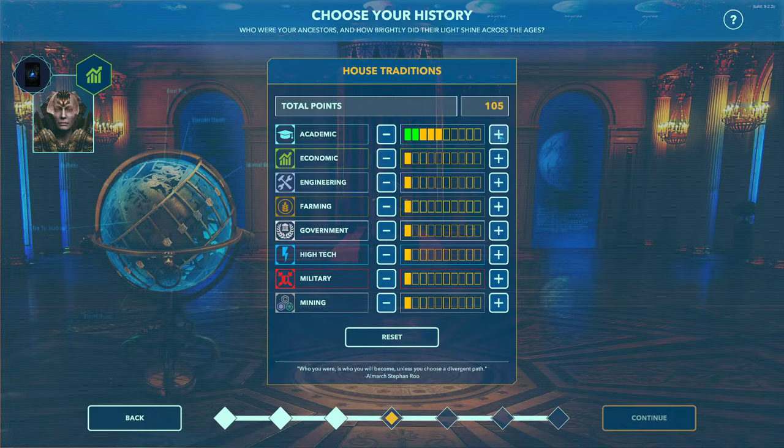I'm going to pump academic up to about 50 points. Economic is important because one of the ways you can lose as emperor is to have your empire go bankrupt — a high economic skill means your viceroys are generally better at running their planets and systems more efficiently. I'll set economic to about 35. Engineering is important if you want to build on a planet; the higher it is, the more build points your planets generate, allowing them to build sectors faster. I'll put a little into that. Farming is important — if you run out of food, your people will revolt. I'll set that to 15 since I try to trade for food.